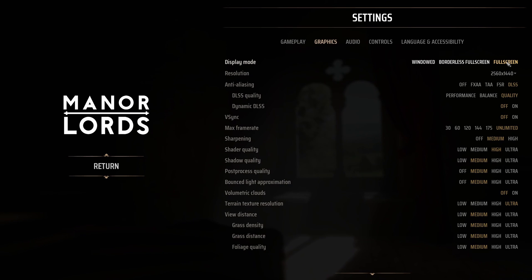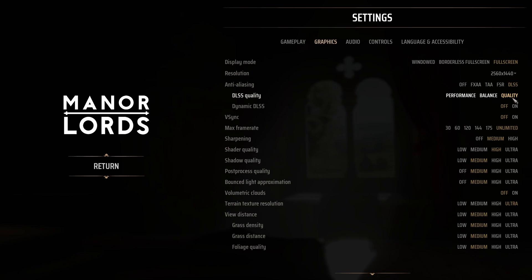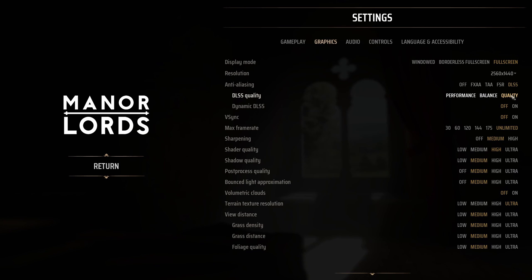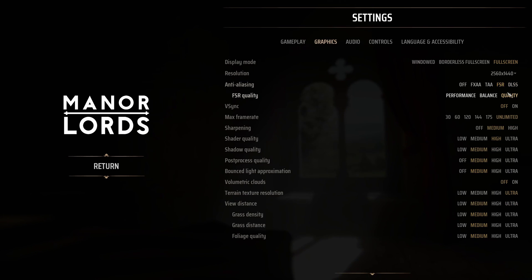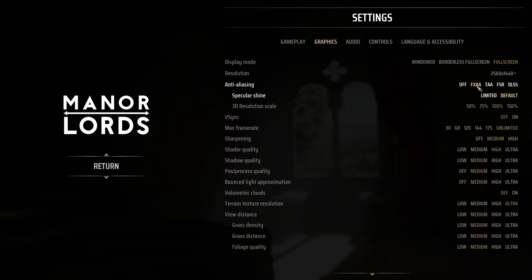For Display Mode, I really recommend full screen — in Borderless and Windowed I was losing some FPS. For resolution, go with your native resolution depending on your monitor. For anti-aliasing: if you have an RTX card, go with DLSS — I recommend Quality mode, which gives around 15% FPS gain. Balance gives 18–19% and Performance gives 23%, but Performance and Balance can look blurry, so my recommendation is Quality. If you have a Radeon card, go with FSR — same concept, go with Quality. If you have an RTX card, prefer DLSS over FSR as it's much better for image quality in this game. If you don't have FSR or DLSS, go with FXAA and don't touch the render scale — keep it at 100%.